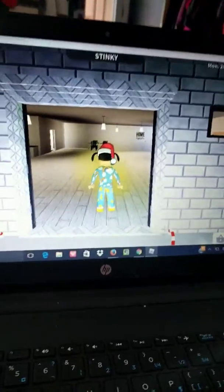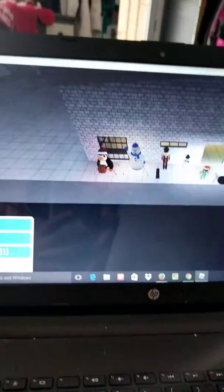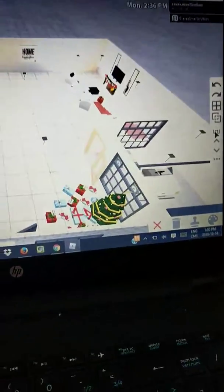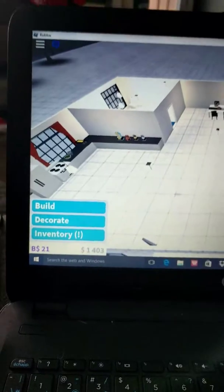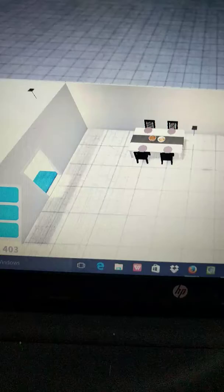So let me just hop in build mode and let's start with the first part. Over here we've got my Christmas tree, and then my kitchen. And then the bathroom's over here, my dining room, my little roving room — that's that.